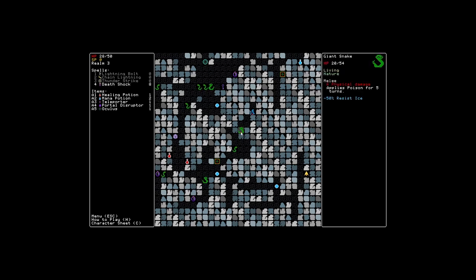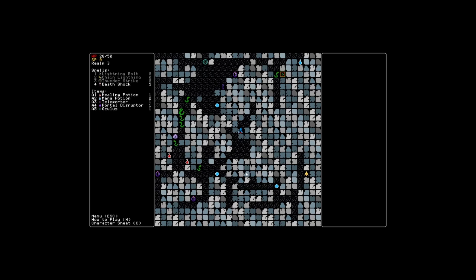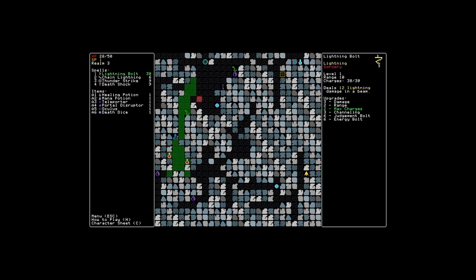We'll do a death shock. That didn't actually kill it — I'm surprised. But yeah, it's got 54 health, so maybe I shouldn't be surprised. So that's how that works — that's quite nice. I just want to use up all of our spells before I use a mana potion. If we get a good arc here, we could kill off like all of these guys. Yeah, that's how that works. So we have one death shock left and we're going to have to use a potion. But we have tons of spells now — look at our lightning bolts are off the chain. Off the lightning chain.